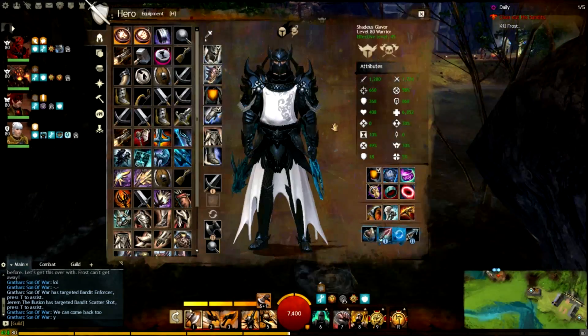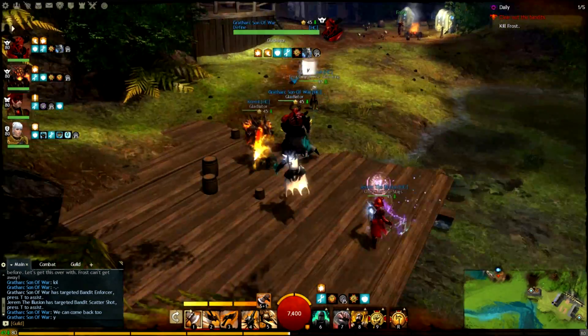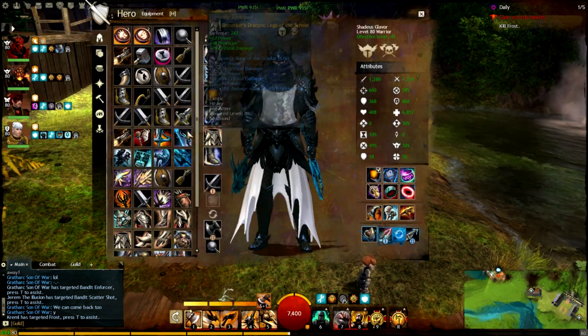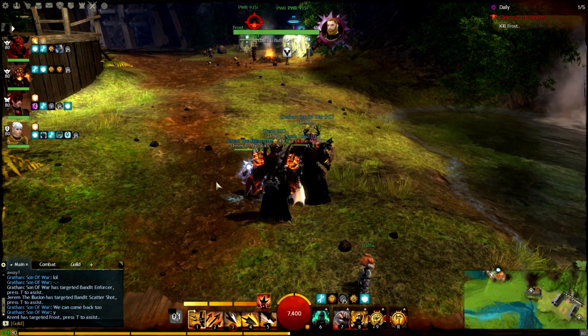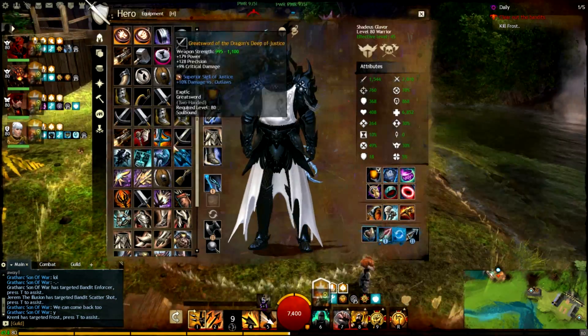Hello, Shady's Clever here from Define, and it's time to move on with our project. We're now in CM path 1 and we're gonna kill off Frost. What we start with is stacking up some might with a fire field and blast finisher.